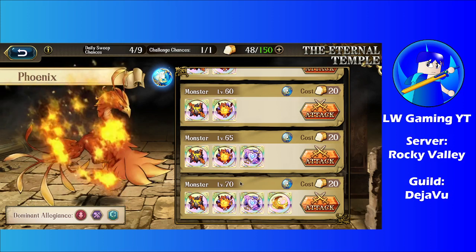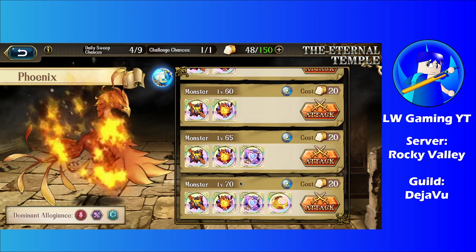Hello everyone, this is LWGaming and welcome back for another Eternal Temple Guide. Today's video we're going to take a look at level 70 Phoenix. So yes, this is the one and last video for this time around when it comes to the Eternal Temple Guide.